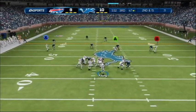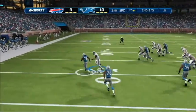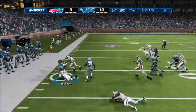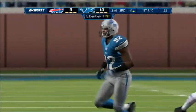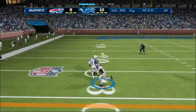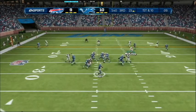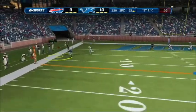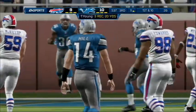Quarterback drops back, looking to the right — that ball is going the other way. Muscles through the defender. Nice job for the defense that time. Three-step drop, that catch will keep the drive alive. First and ten, looking for a receiver on the left side. Well, it's another first down for the offense.